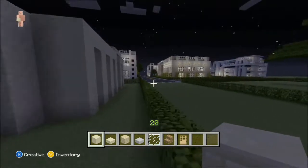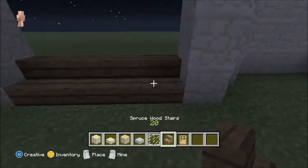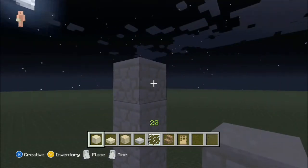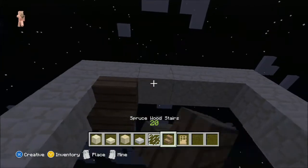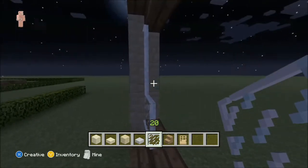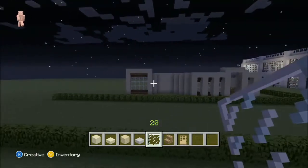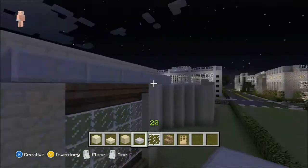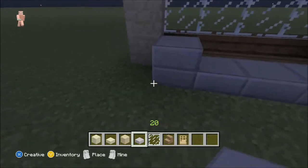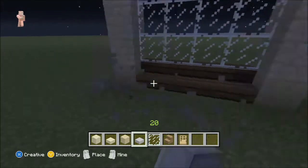Instead of having a sandstone block right here, break that and put birchwood stairs there. Make this one right here one higher and come across like that. Take your birchwood stairs upside down and then your glass panes and place them. Give it a little outline at the top so it doesn't look ugly. I want to give the house a little bit more pizzazz.